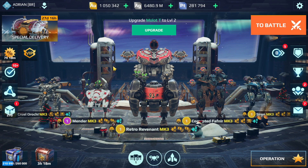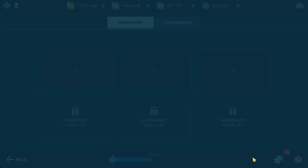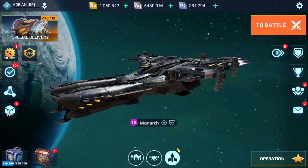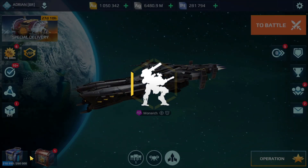The next currency is mothership components. Go to the workshop — the bottom right corner of your screen has a puzzle piece icon. Click on it and click on the motherships tab. You'll notice we have Mantis, Monarch, and Dreadnought components. The way this works is that, for example, 200,000 Mantis components cannot be used to level up the Monarch — it's very specific to each mothership. Power cells are used whenever you activate your active modules — advanced repair, repair unit, death mark, lockdown, ammo, phase shift, quantum radar, shield breaker, and jump unit — each with different costs such as 20, 30, or 40 power cells.